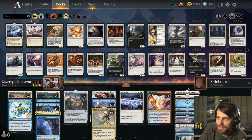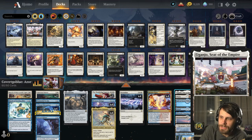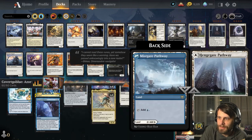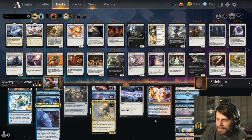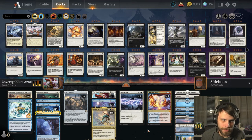We do have some tech in the land slot. We've got the Sokenzan Crucible of Defiance — this is really good in this deck because you can cheapen it up; essentially it's four damage to something that's attacking or blocking. Hall of Storm Giants, the Soaring City. Everything else is just colored lands to help you get to where you need to go.